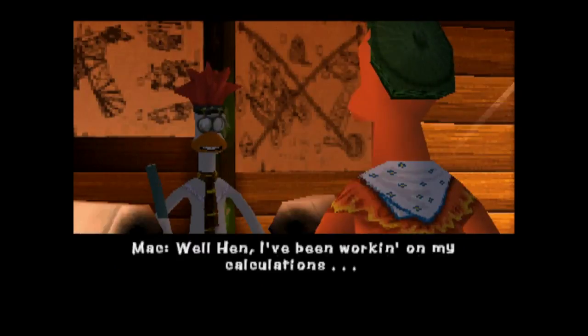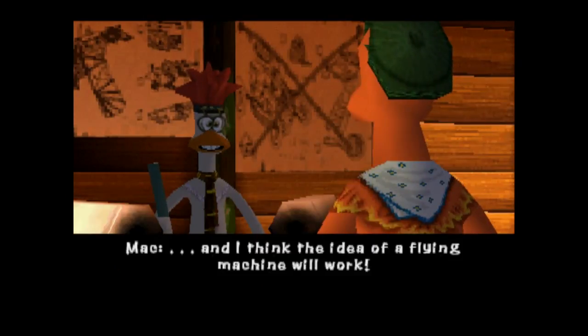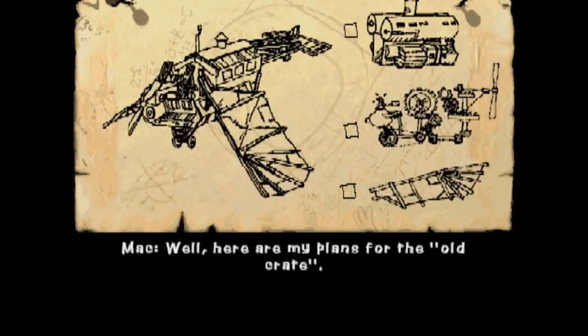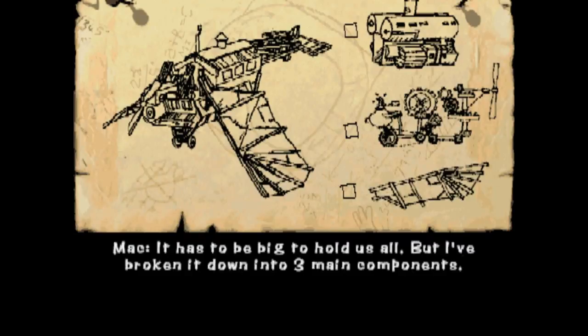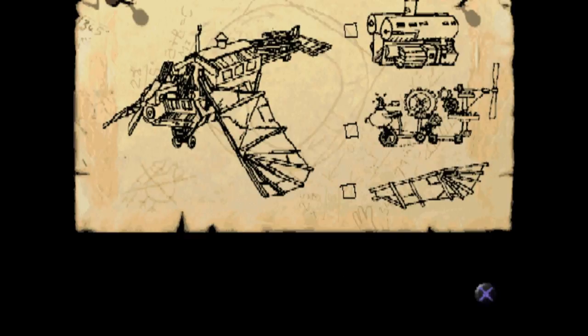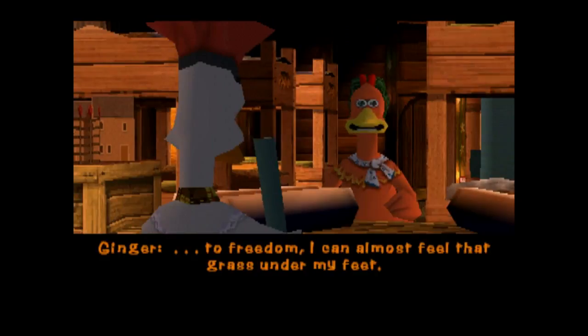I've been working on my calculations, and I think the idea of a flying machine will work. Excellent. I knew we'd be able to fly out of here. Let's see it. Here are my plans for the old crate. It has to be big to hold us all, but I've broken it down into three main components. We'll have to get all three built and working before we can fly over the fence. Now we've got three stages here for the plane, or the old crate as they call it.